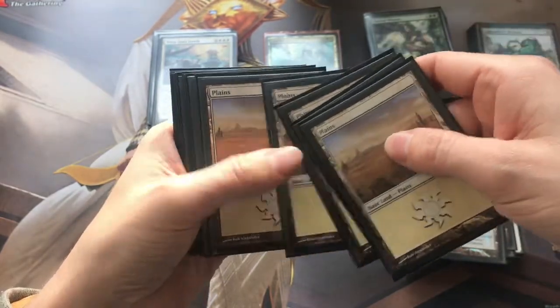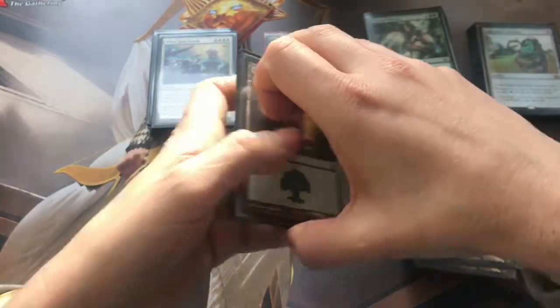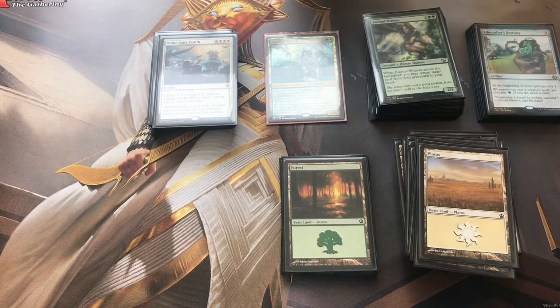And then just the basics - eight plains and eight forests. So there we go guys, that is a look through my Arahbo, Roar of the World EDH deck. There are a couple of changes I want to make already - I want to try and fit in a Skullclamp, because if we're going to be making a lot of tokens we might want to be killing tokens and drawing cards. And also want to fit in a Vanquisher's Banner from Ixalan, because that's a super powerful tribal card as well. So let me know what you think in the comments down below - have I missed anything obvious, or do you think it's quite fun? Hopefully you agree that the power level isn't too crazy but it's not too weak. Hit the thumbs up button if you could guys, it really means a lot. Subscribe if you haven't - I'll catch you on the next one. Cheers, bye.